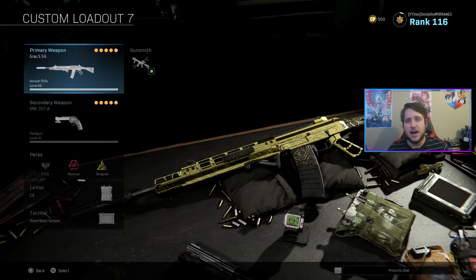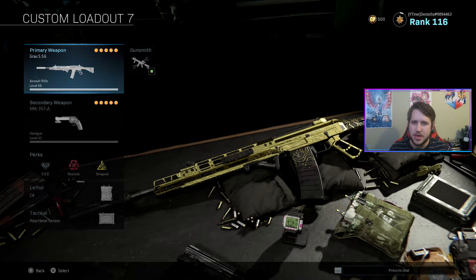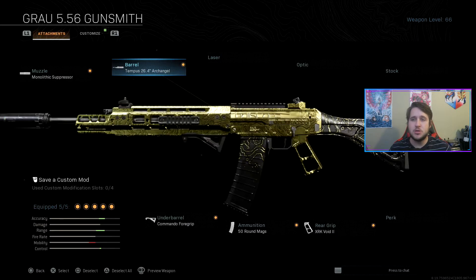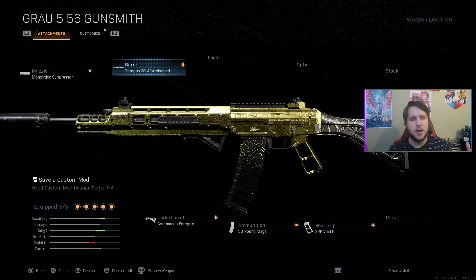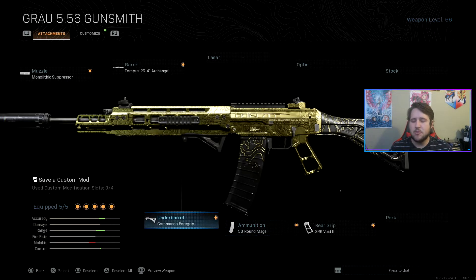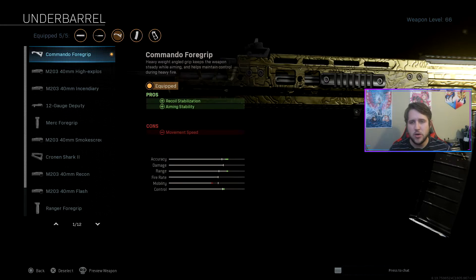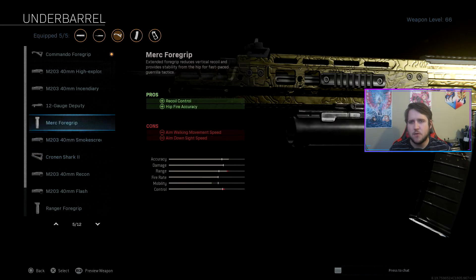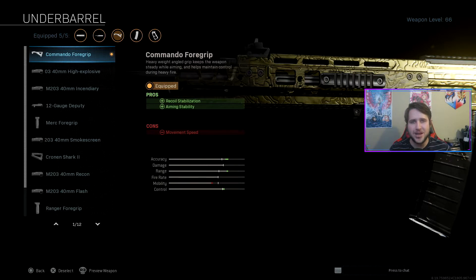Next, we're moving on to the Grau 556. As you can see here, I have the Grau and that dual-wield 357s, which is extremely overpowered — switch that out for whatever you wish. For the Grau, I run the Monolithic Suppressor, which gives extra damage range and makes it harder to be heard or detected. Then I run the Tempus 26.4-inch Arch Angel Barrel. I don't run any optic sight — the iron sights on this are amazing, but that's up to you. I run the Underbarrel Commando Foregrip to help with recoil control. The Commando Foregrip helps with more accuracy and range compared to the Cronin Shark 2, which is what we're really going for.